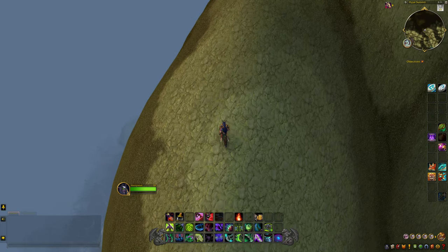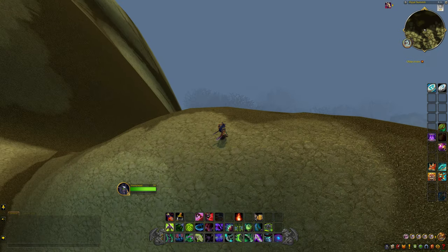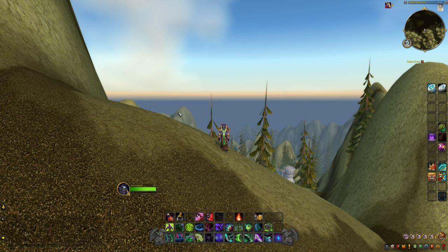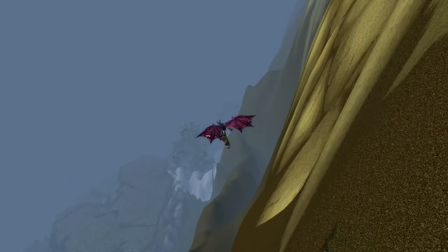As you can see right below us outside is the vanilla versions of Winterspring and all that cool stuff. So we're going to drop down and go take a look. Let's go fly and see what's down here.